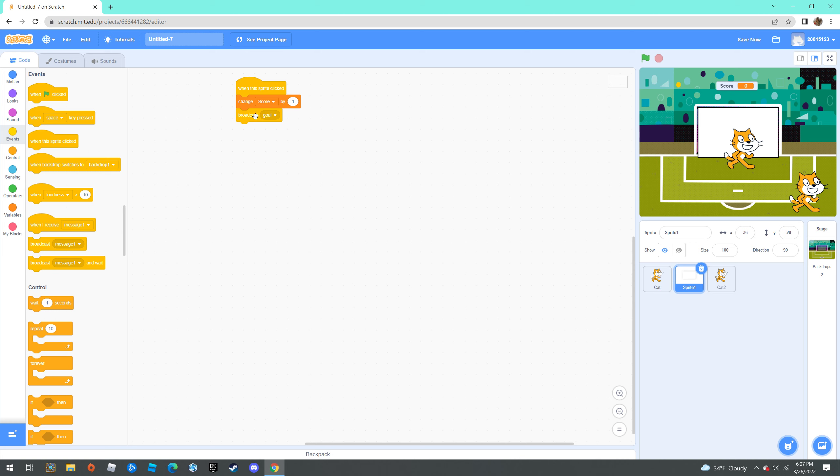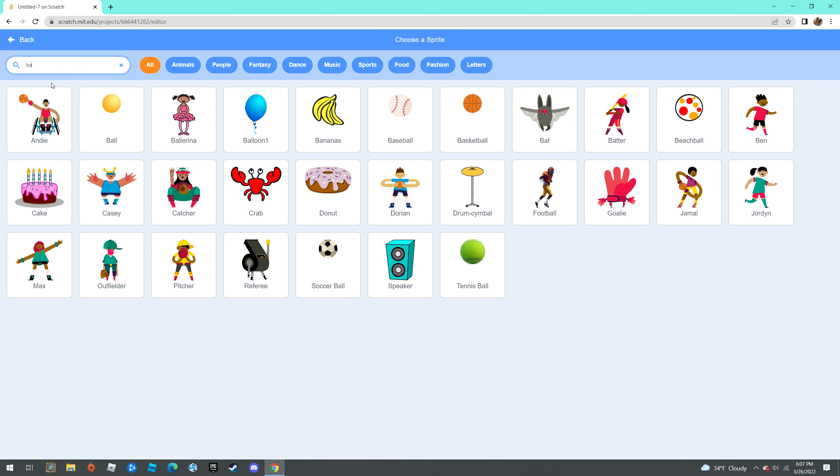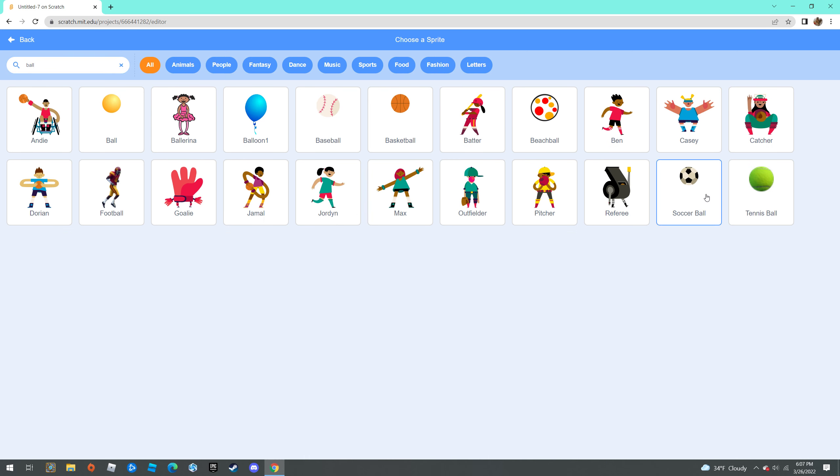With this goal block, you're going to get another sprite — a soccer ball. So, broadcast 'goal', and then the soccer ball uses 'when I receive goal'.